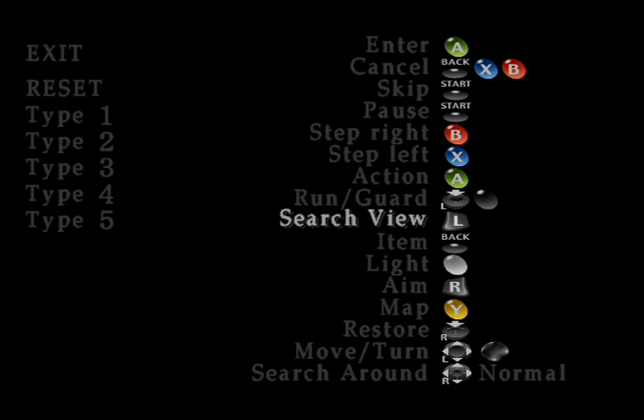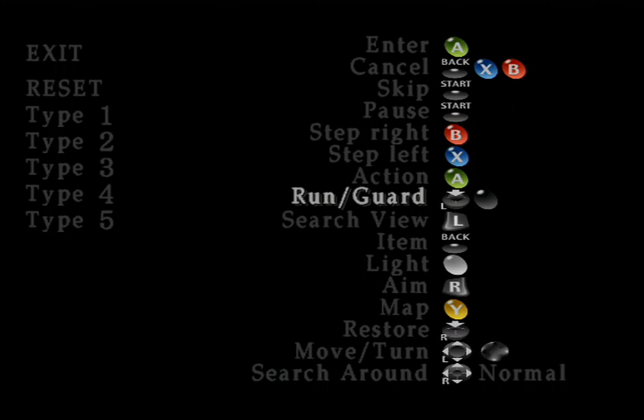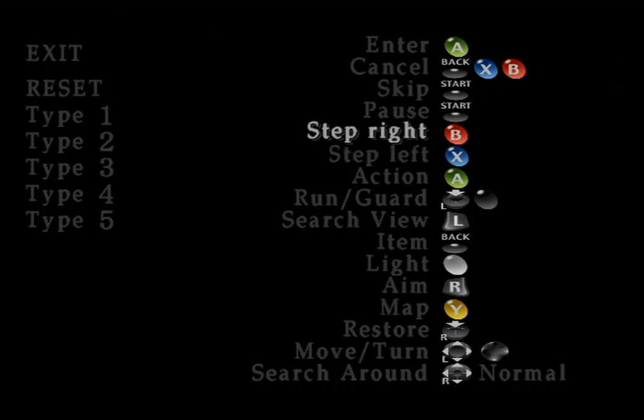Slight issues with the Xbox version: it has no shoulder buttons — or it has the two triggers, but it doesn't have, like, the four shoulder buttons the PS2 controller has. So you're using those white and black buttons. R1 and L1 would be like strafe, so this time it's putting strafe on the X and B buttons.